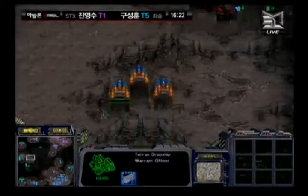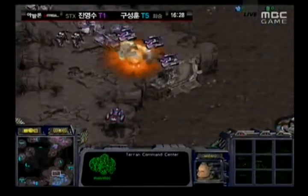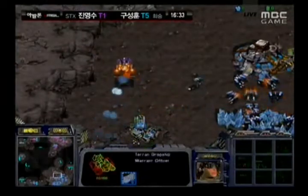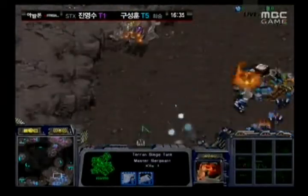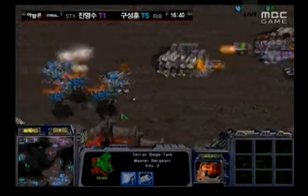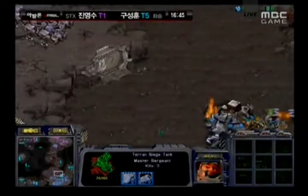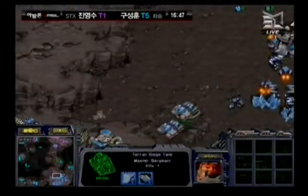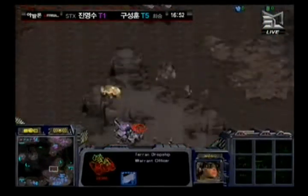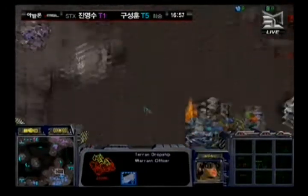Hwasan moves some dropships back in case something comes his way. Haya is moving 3 dropships towards the north position to start harassing there as well. Hwasan, desperate for some economic advantage, gets one of his dropships killed while acting as a spotter. Haya attacks the 12 o'clock — which is actually Hwasan's — and Hwasan is trying to counter the natural expansion, not being too successful. Goliaths are killing his mineral onlys.